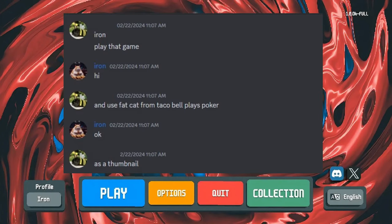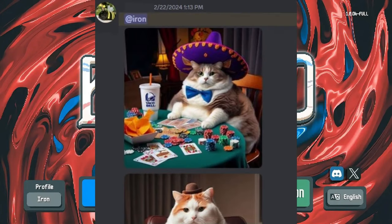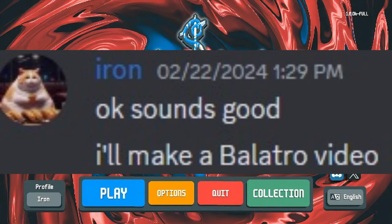I received a message on Discord basically saying, Iron, play that game — referring to Balatro. I said okay. And they said you gotta use the fat cat from Taco Bell, which is a thing on Instagram. I said okay, as long as you create the thumbnails, I will make a video and use the thumbnails for that. He made good on his promise and sent me some thumbnails, which will be on the front of this video. That's the story of it — I said I'd do it, so here is the video.